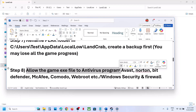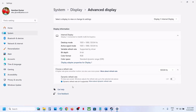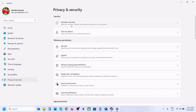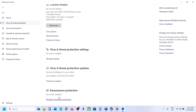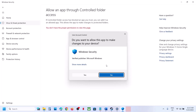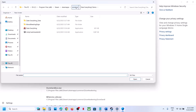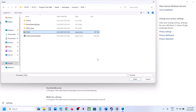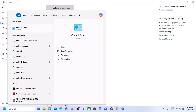The next step is to allow the game exe file in your antivirus program. If you have any third-party antivirus like Avast, Norton, Defender, McAfee, allow the game exe. If using Windows Security, open Windows Settings, go to Privacy and Security, click Windows Security, then Virus and Threat Protection. Scroll down, click Manage Ransomware Protection, click Allow an app through Controlled Folder Access, click Yes, then Add an Allowed App, click Browse, and navigate to the game installation folder to select the game exe.